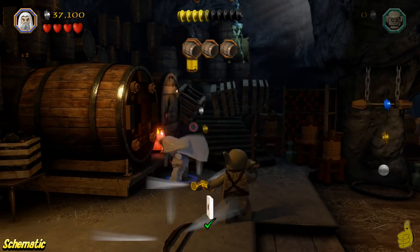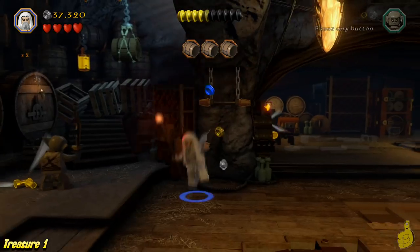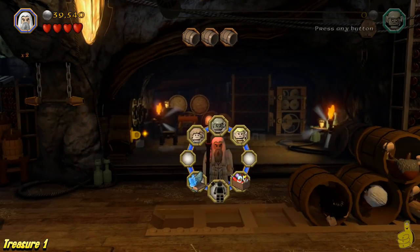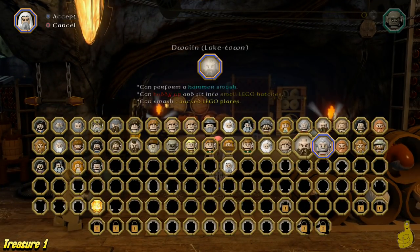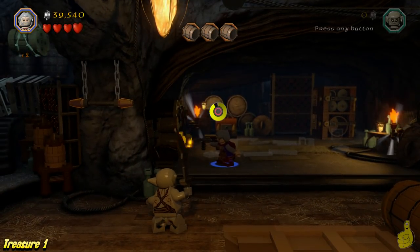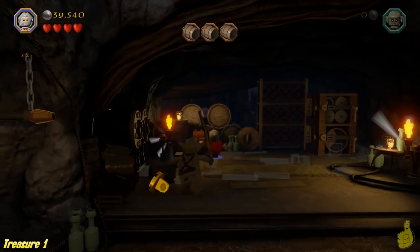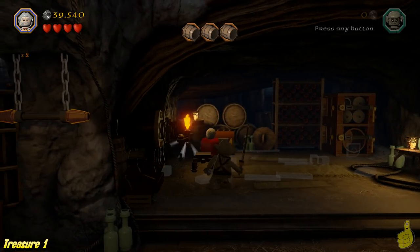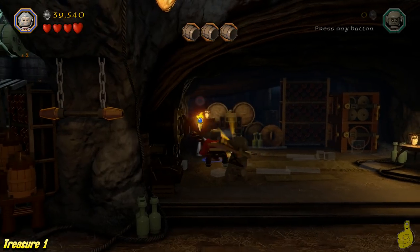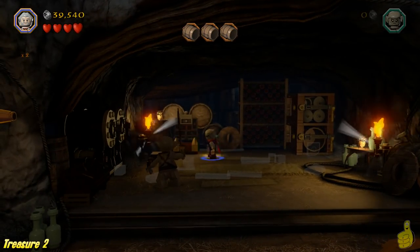Next we're going to grab that little grapple handle over here in the middle left. We can do that by switching to Old Dory and spamming that button. Once you pull it all the way out it actually drops a key, which you can use in this back chest. Treasure number one is now in our trove!